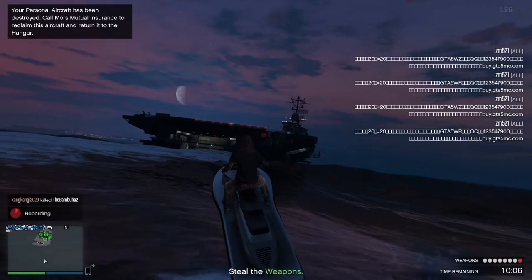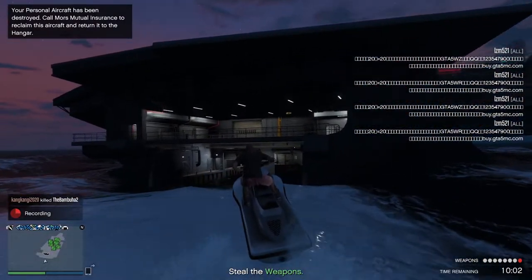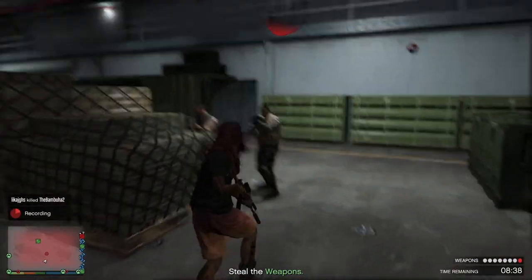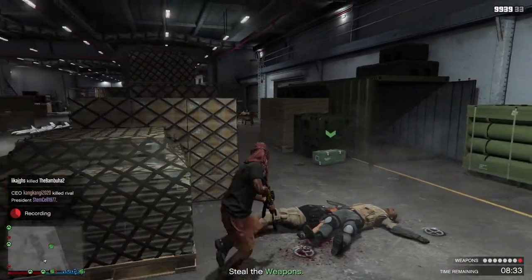The aircraft carrier's air defense alarm is now on — and boom, they shot me down. This is exactly what will happen when the air defenses are active. It's not just the Hydra or fighter jets — any aircraft that tries to land on the aircraft carrier will be taken down. It won't let you come in.